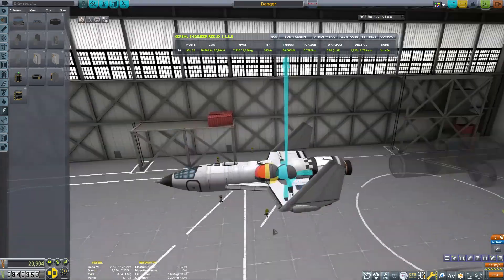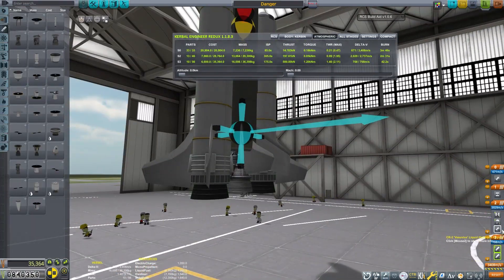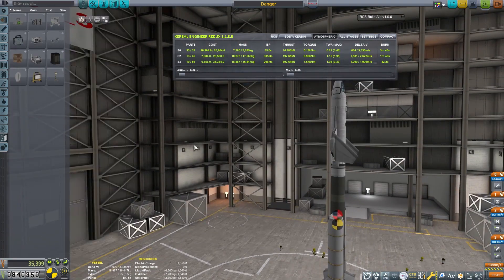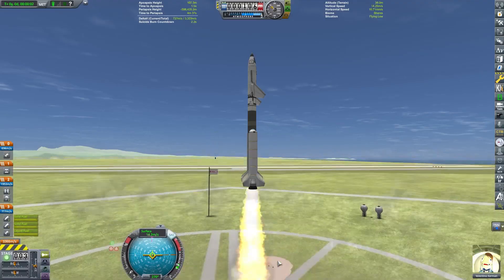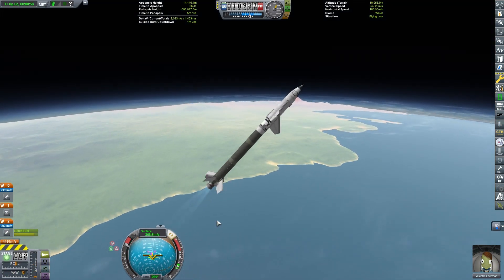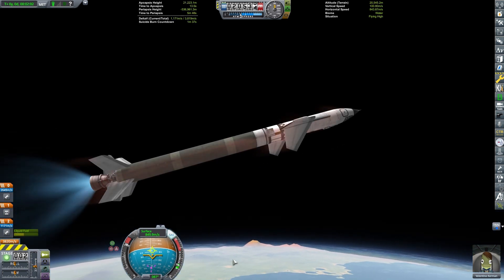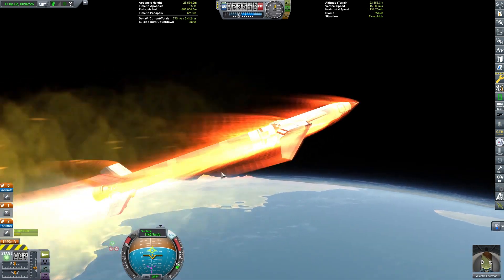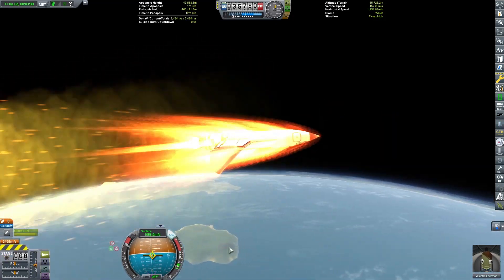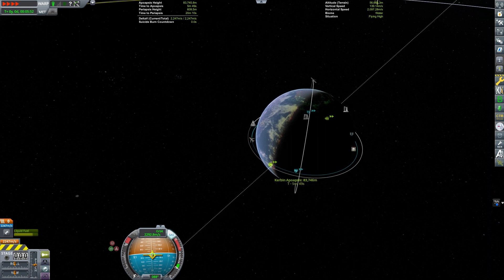I'm adding a couple more solar panels — the retractable ones — because the ScanSat experiments take a lot of power while they're in use. And I'm switching out the engine on the bottom for one of these near future engines; it'll give us a little bit more efficiency and more thrust on launch. We've got a newer, better engine, we can use it. Getting into orbit was again fairly similar. We've got plenty of Delta-V for this mission. Minmus actually takes less Delta-V — landing and return from this mission will take less than going to the Mun and back. So if this craft can go to the Mun, it should be fine for Minmus. We'll set up our transfer.